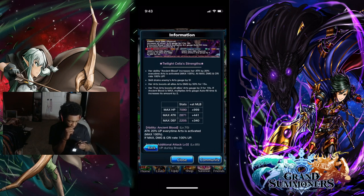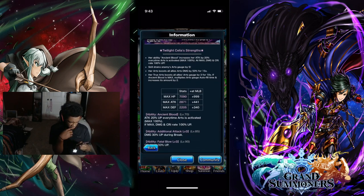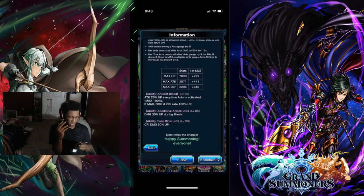Her boots boost all arts damage by 50% for 15 seconds. Her true arts boost the arts gauge by 3 for 10 seconds. Looking at her stats: max HP and master attack.